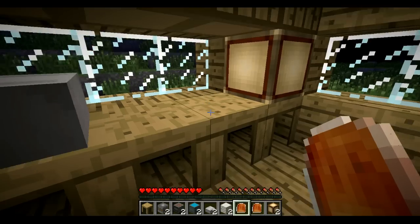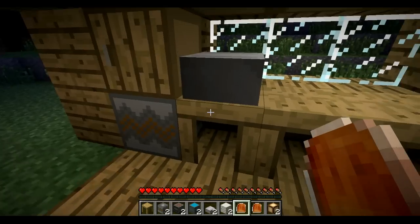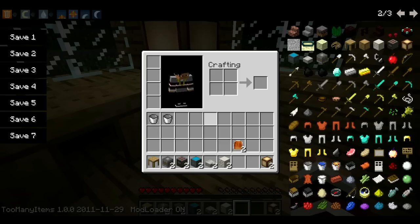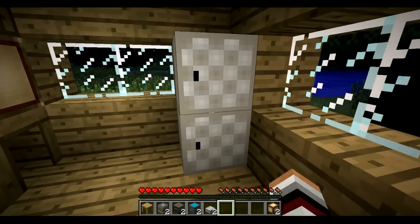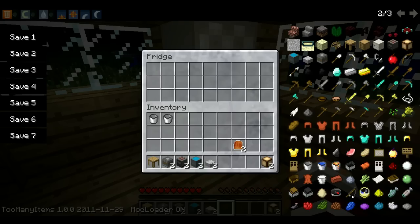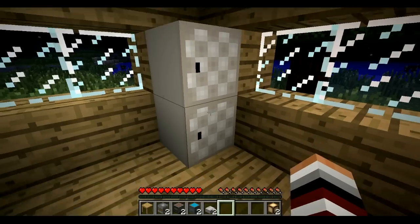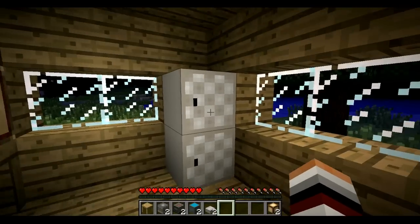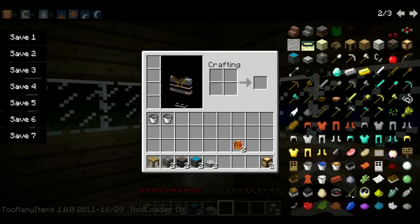Oh hold on, let me get that in creative and see what this - oh, I can't eat. But yeah, I was gonna check if it feeds you more than regular bread - it probably does, or else it'd be a waste. Fridge - oh, it's like a chest, same thing, except it looks like a fridge. So basically these are like chests except they have different looks.